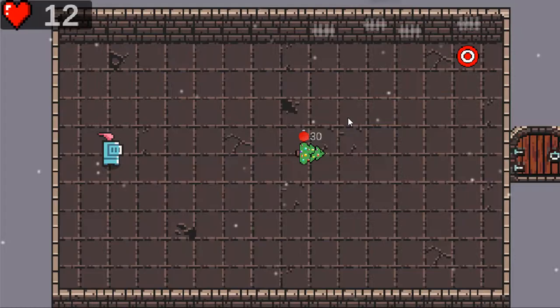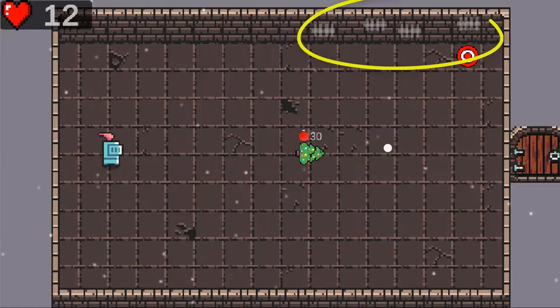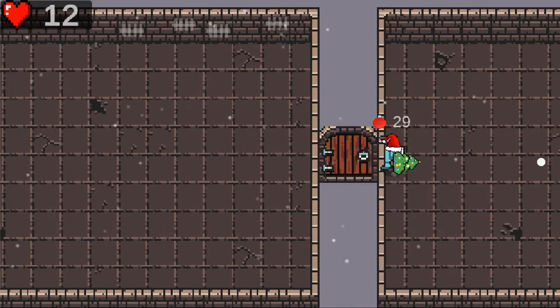A dungeon progress indicator was added. There is now a visual indicator to show the player how close they are to finishing the game. The objective is to clear 20 rooms, so each time the player clears one room, one strike is added to the scoreboard.